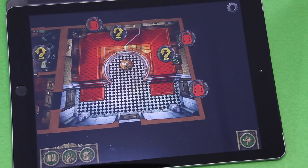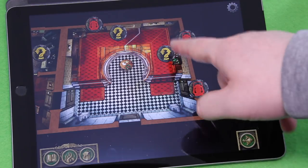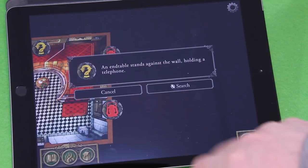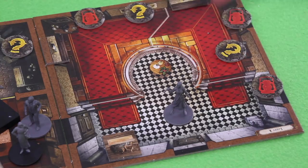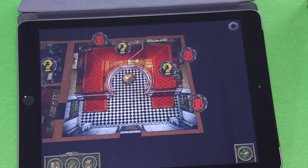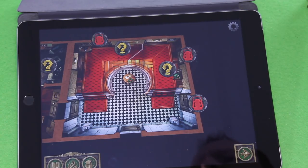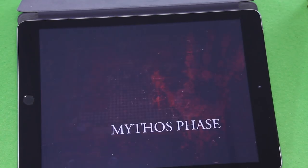She has one more action. I think let's have her move toward one of the tokens here — the telephone, or maybe the painting. She's the researcher so let's have her move up toward the painting — that makes sense. Those were all of our actions, I think. I don't think I forgot any equipment or whatnot. So let's end the investigator phase.